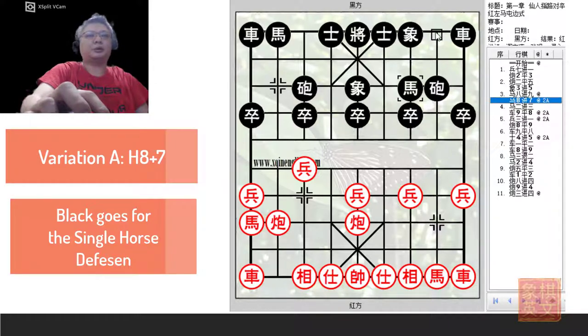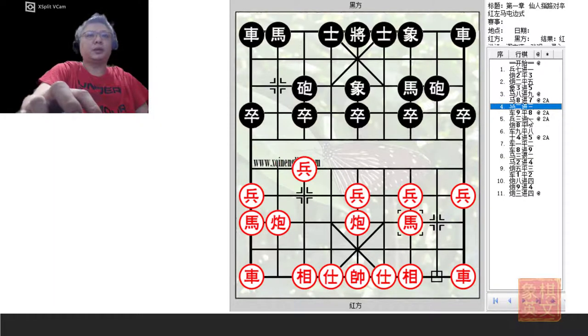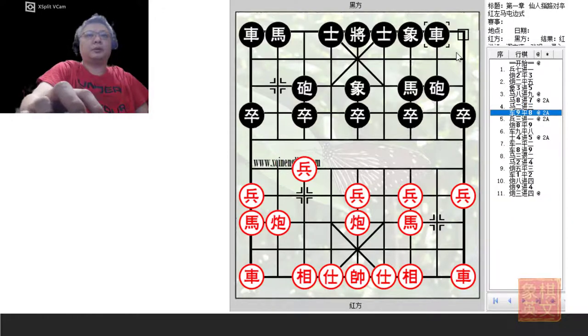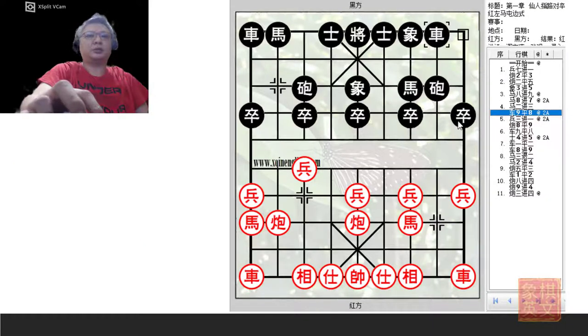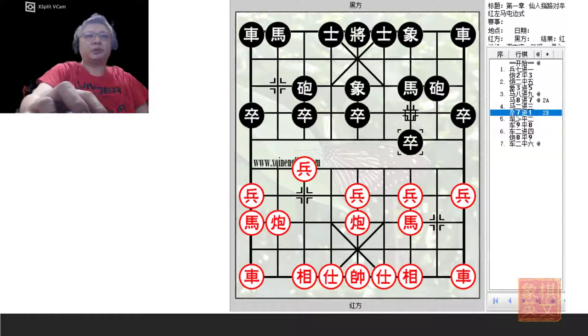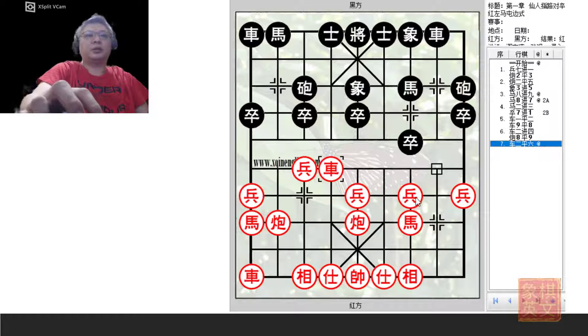In Variation A, Black develops his left flank as a proper horse, and Red will do the same. Now it is imperative for Black to develop his left chariot as a flank chariot, because he will be faster in controlling this flank and discourage Red from developing his chariot as a flank chariot. It would not be a good idea to play P7+1, because Black would immediately play R1=2 and this chariot will get some development. As can be seen, Black's right flank is now under pressure and Red will command the initiative.